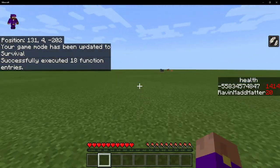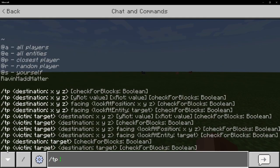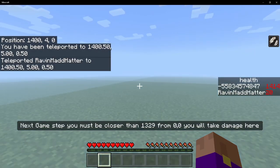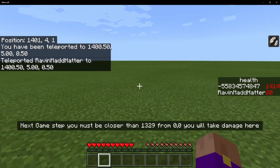If this was a survival world, I would jump over and start punching things, but for now we're going to go near the world border. So we're going to TP at S, 1400, 5, 0. So now it tells me that I am near the world border, and the next time that the game stage changes, I will take damage.